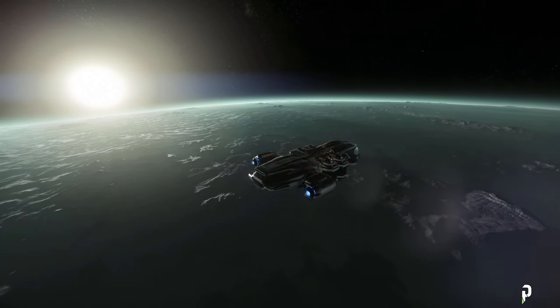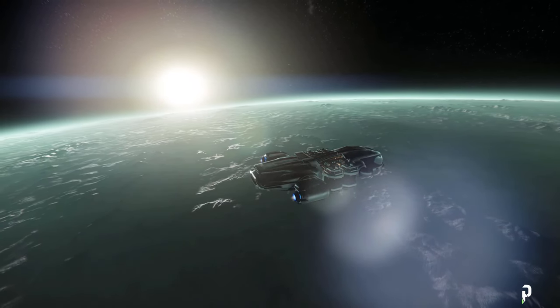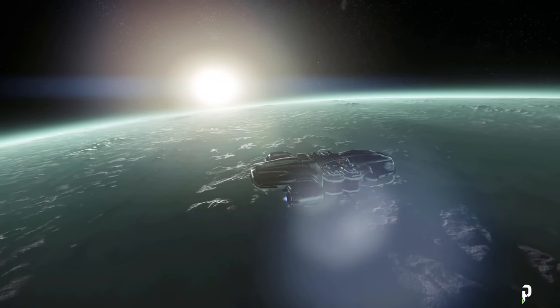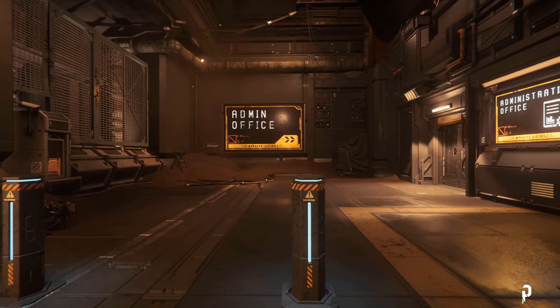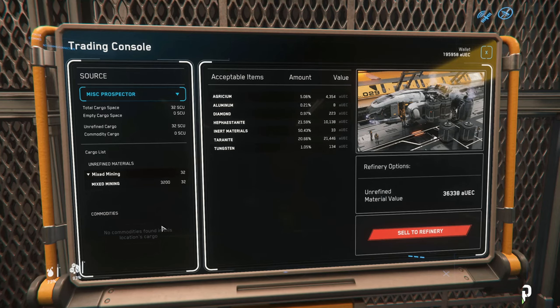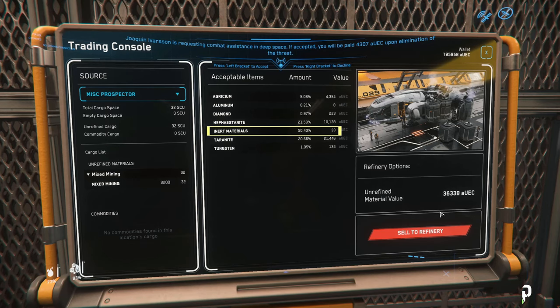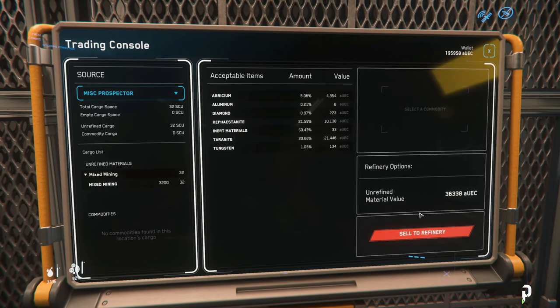Now that your cargo capacity is full, you'll need to head to your local station that has a refinery terminal to sell. You can find one at Port Olisar, Area 18 in Babbage, and Lorville. In our case we're in Lorville, so we'll head there. Once there, request a landing pad, land, and head over to the refinery terminal at the local admin office. Here you can find your ship and select the option to sell the material. Pay attention to the percentage breakdown — for example, even though Terranite takes up 20% of the saddlebag, it can account for about 60% of profits. Monitor your inert material amounts to improve future runs. Some miners bring in hundreds of thousands of AUEC by mining the right material and being selective, so your potential is limitless. Click 'Sell to Refinery' to complete the transaction.